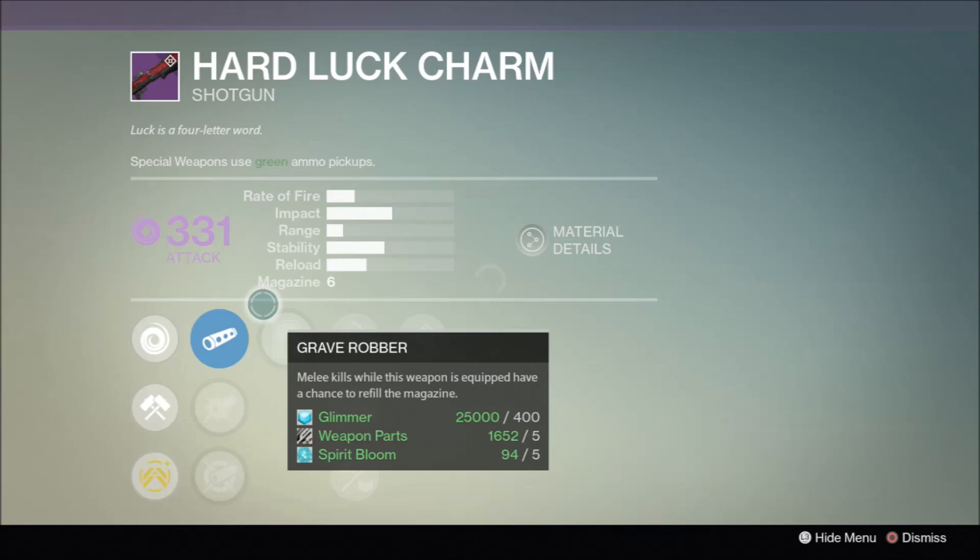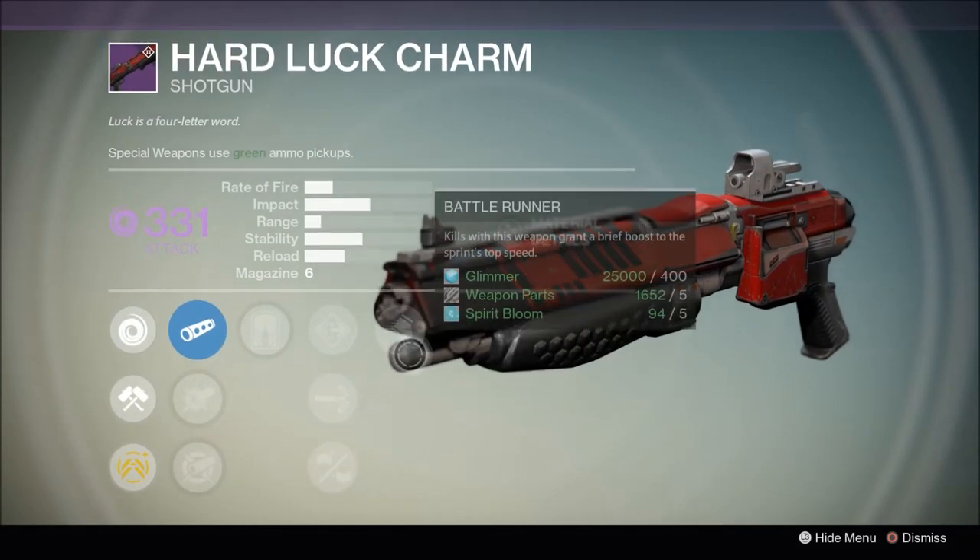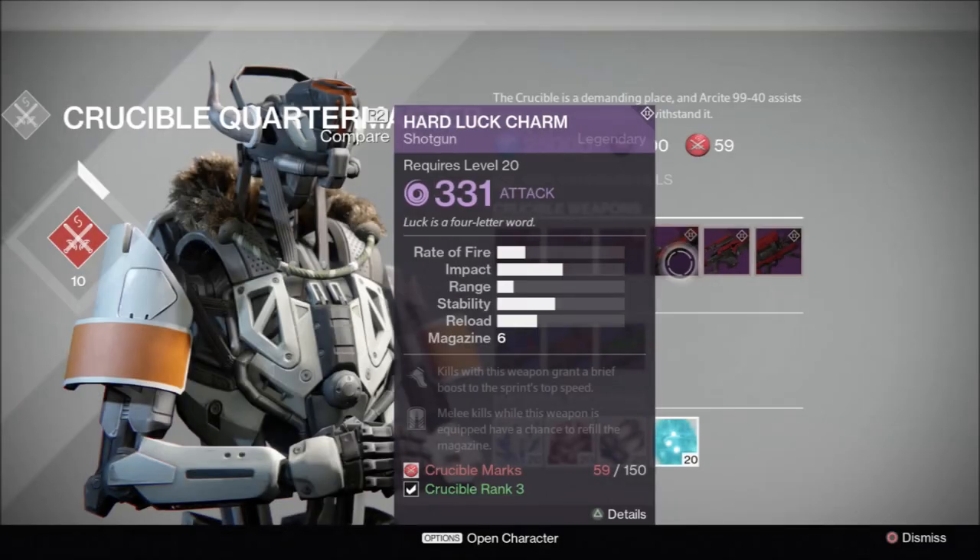Its second perk is Grave Robber, another wild card at the moment. Depending on the proc rate this could be stellar for both ammo conservation and effective mag size. If it's around 30% this shotgun would be ideal for at least PvE. If it's even higher then it'll be seen a lot in PvP. However if it's 20% or lower we'd probably hold off on recommending it. Unfortunately the Hard Luck Charm doesn't seem to have any way to increase its base range, and the void damage is easily the worst for PvE as only Minotaurs will really be affected by it. Still, keep an eye out on this one.